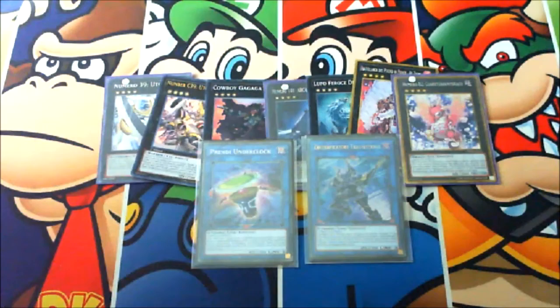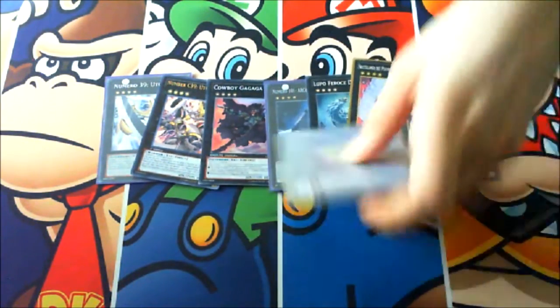For link monsters, you can play whatever you need — generic link 2 in the form of Underclock Taker and generic link 3 in the form of a Code Talker.